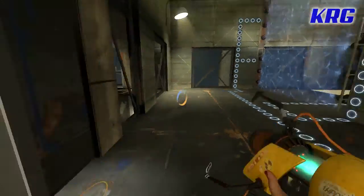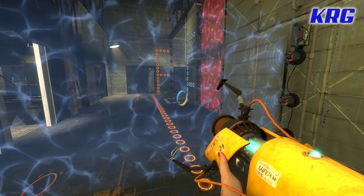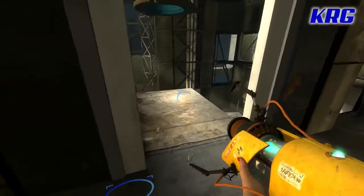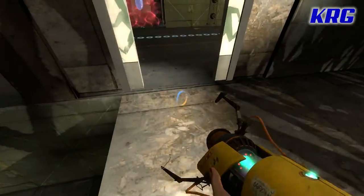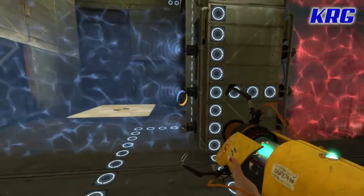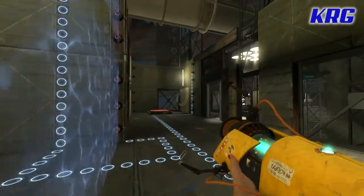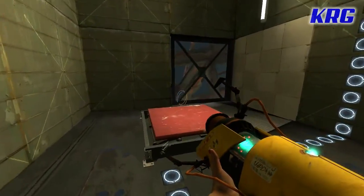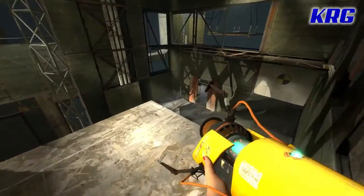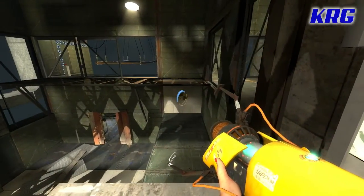Alright. Oh my. I need the cube apparently. Wait. What's the point of that? Oh, wait a minute. I thought that was going to drop repulsion gel. Alright, so there's an emancipation grid. So if I put this here — ah, that's why this is here, I think.